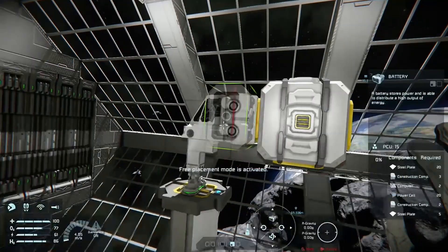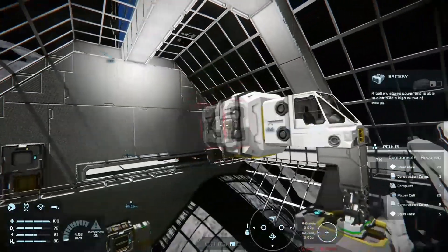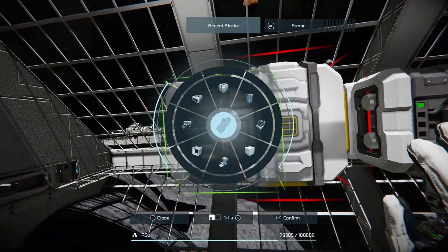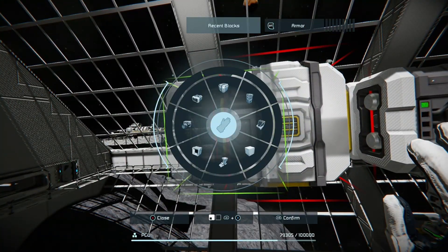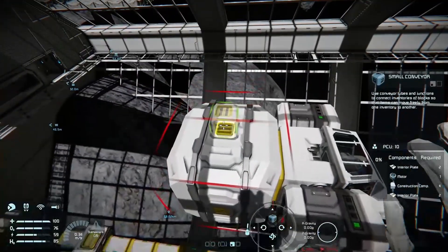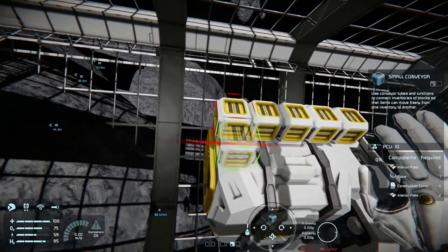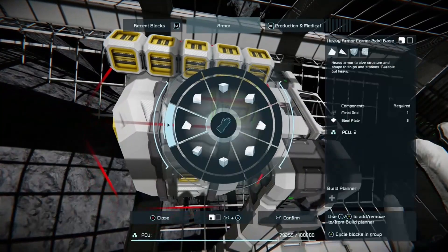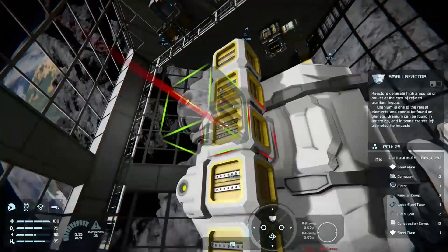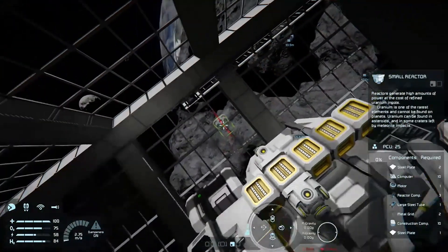You want to basically add your batteries. I kind of like to put my batteries up close — two batteries. Now we're in space we can use a reactor, so build something up here to give you some options for connections. You can either go for two small reactors or one large one. I prefer the small ones because they don't take up as much room.